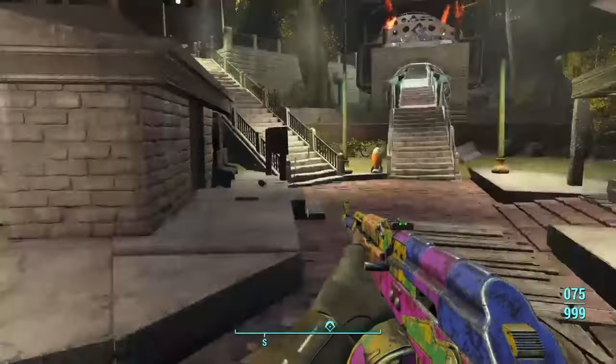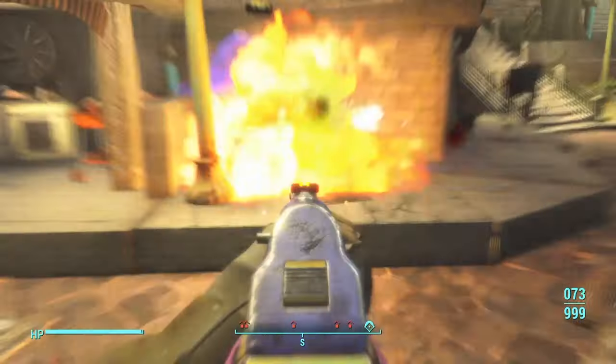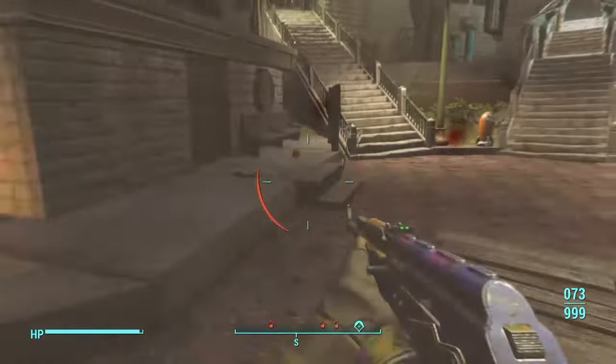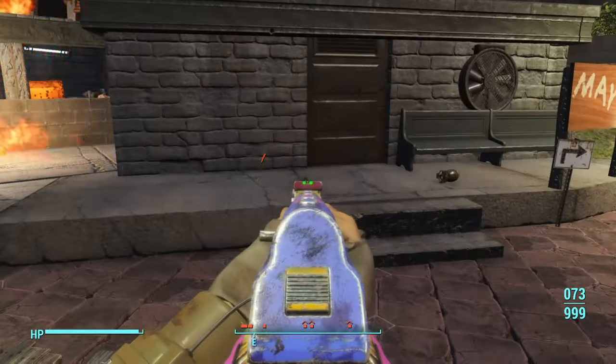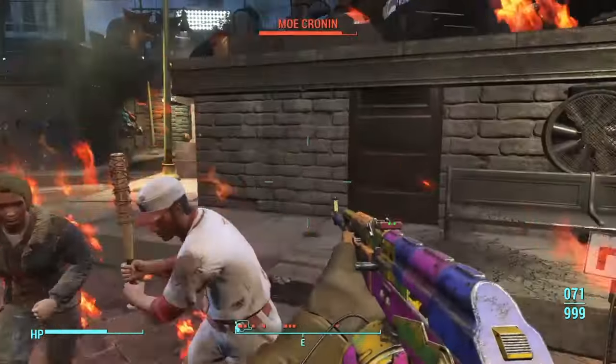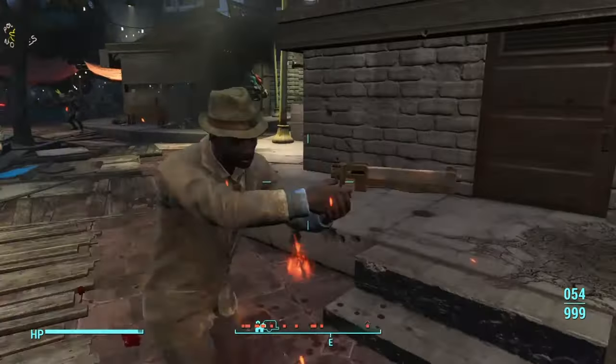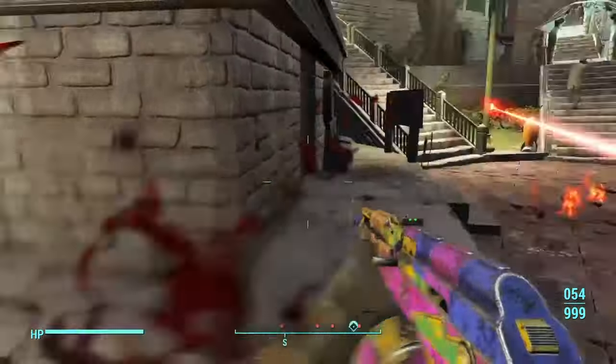It makes it so that when you shoot things like flamer fuel, missiles, or mini nukes, they erupt into flames or just explode. We're going to try it out on the flamer fuel - as you can see it just erupted into flames and kind of blew up. For the nuke and regular missile it would do exactly the same, and if they are next to each other they will both blow up.